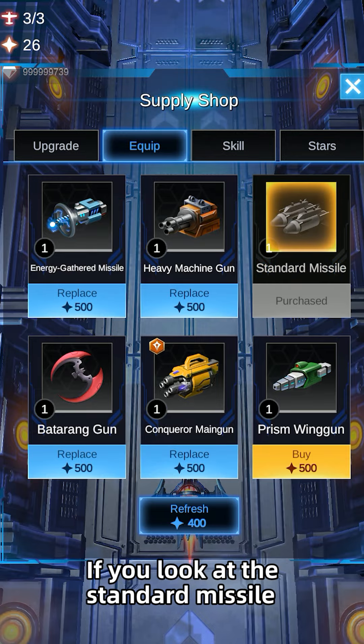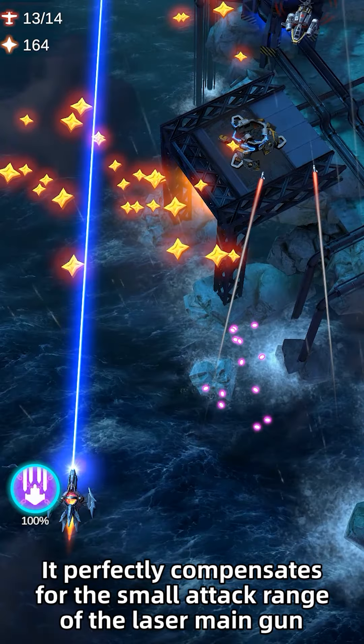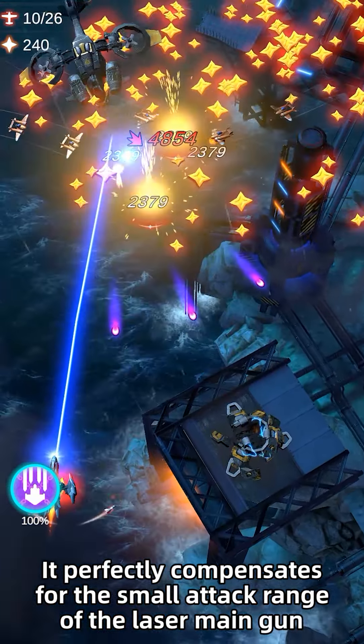If you look at this conqueror missile, it is very good. It can launch two tracking missiles to attack nearby enemies. It perfectly compensates for the small attack range of the laser main gun.